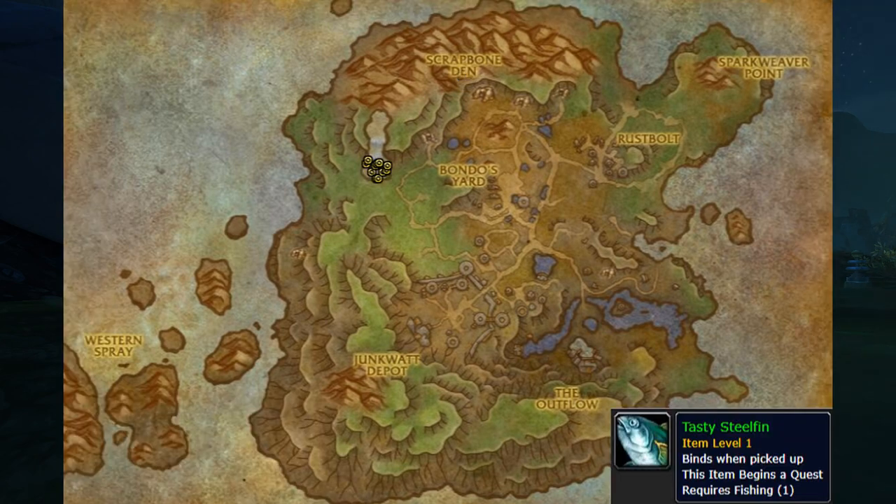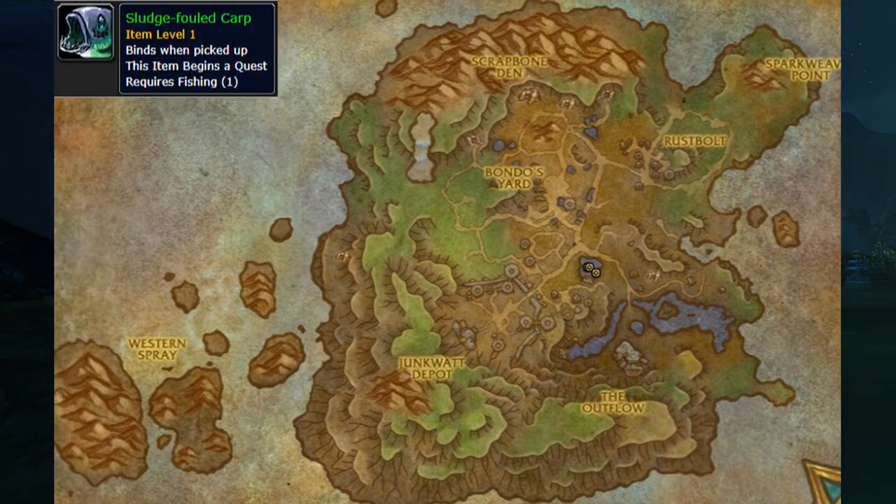The third fish is the Tasty Stilfen, found at the northwest lake near the waterfall — also very easy to fish. The fourth one is the Sludge Fold Carp, found in the lake in the middle of the island.